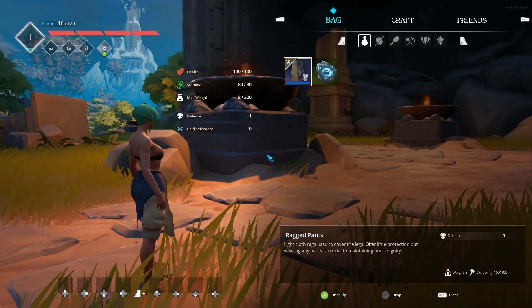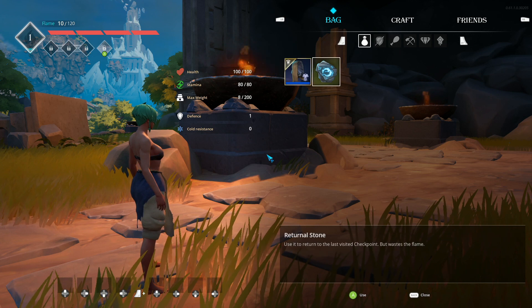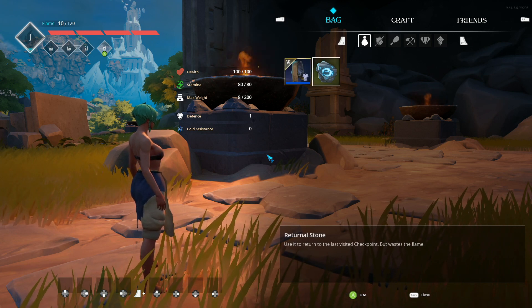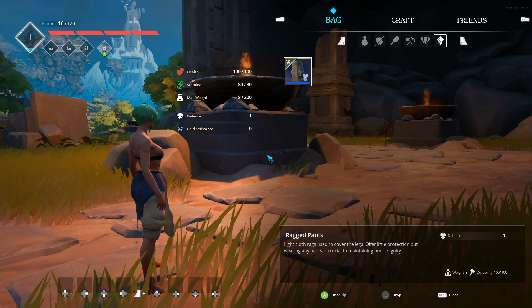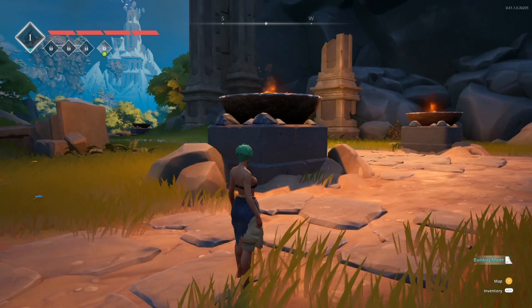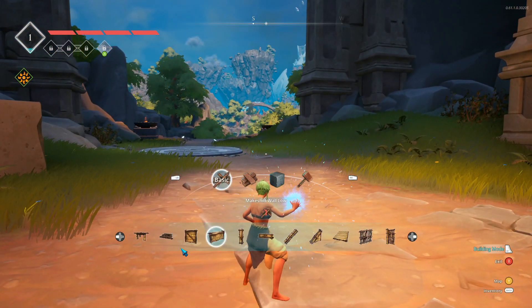It's a really simple, easy-to-use UI. You've got your bag, then craft, then friends. In your bag you've got all your items. You can get over-encumbered so you're going to have to be careful with weight management, but there will be ways to increase this later. The inventory system's pretty forgiving though — lots of slots for all your different weapons, everything's clearly marked. You know exactly what stats a weapon has and exactly how much flame experience you've got.